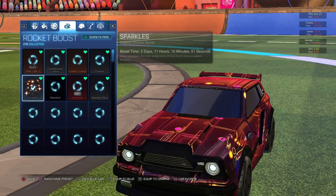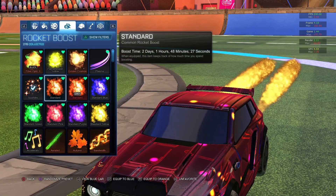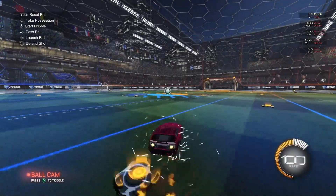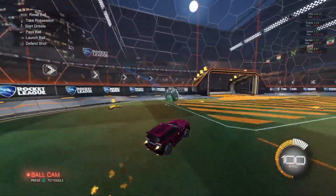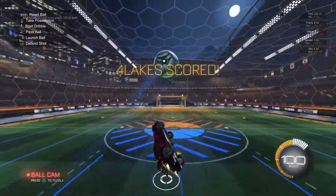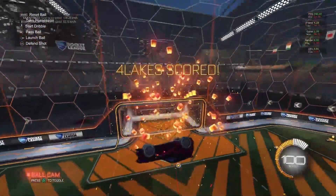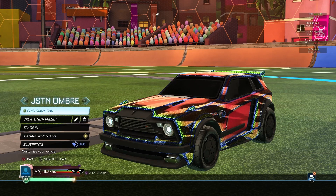Very cool car design. You can use whatever boost — I just box modded Alpha Boost in there. For the goal explosion I would use Lantern Lift, you're about to see it in a second when I score. Yeah, it feels like it matches the theme of the car design pretty well and it also looks really nice.